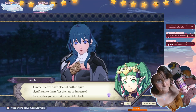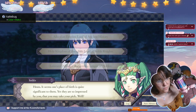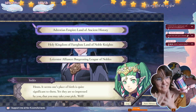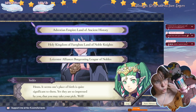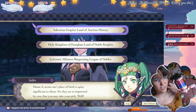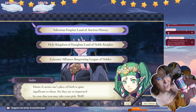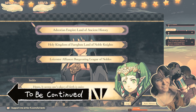It seems one's place of birth is quite significant to them, yet they are so impressed by you that you may take your pick. Ah, no! Oh my god! So — the Adrestian Empire, the Holy Kingdom of Fargus, and the Leicester Alliance. Really? You don't even give me time to get to know them? Bro, I don't know! We'll see you next time.